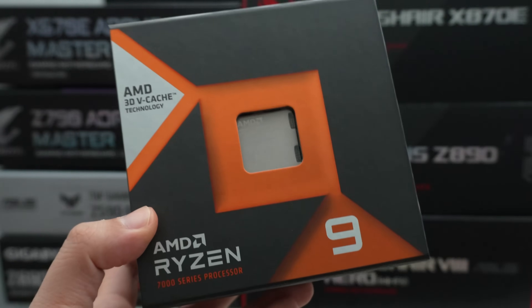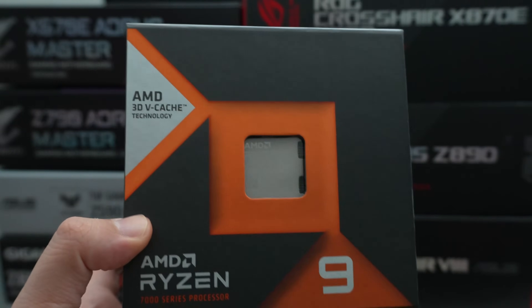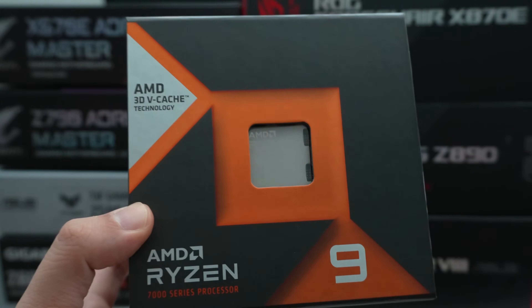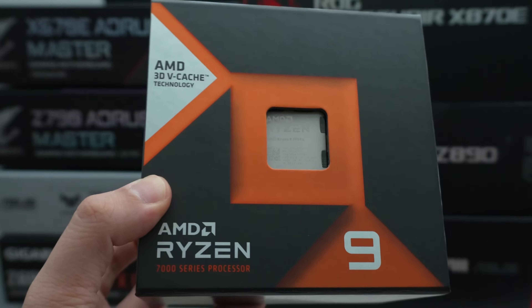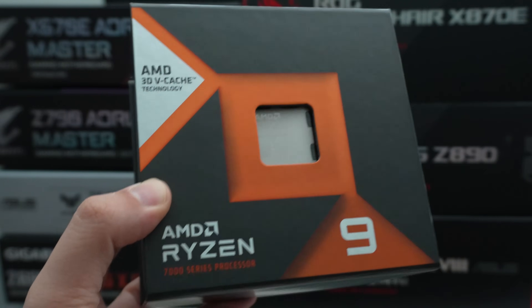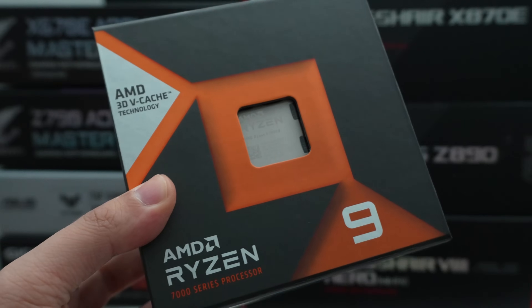Next we have AMD's famous 3D vCache CPU. This is their productivity chip with 3D vCache — kind of the best all-rounder, the full package in terms of gaming and content creation. It's a 16-core, 32-thread processor, and we're going to see how it handles the game when you combine vCache with high-frequency core counts for background tasks, since the game can scale to a lot of threads.